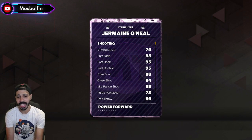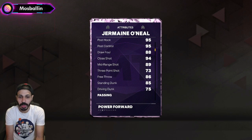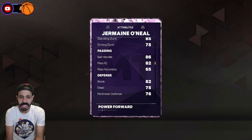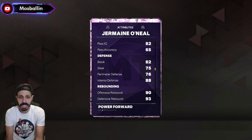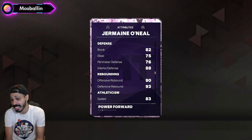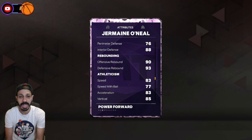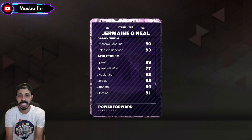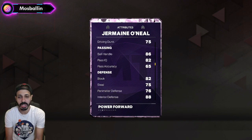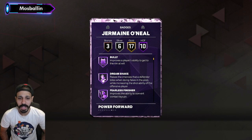This man is a beast. He's got an 89 mid-range, a 73 three-ball which can be boosted for sure, 75 driving dunk, standing dunks at 85, 86 ball handling. Look at the defense — 82 blocks, 75 steal, 76 perimeter, 88 interior. Interior is one of the hardest places to play defense right now, so getting a guy who can get stops is definitely big time. Offensive and defensive rebound both over 90. He's got an 83 speed for a big man, 77 speed with ball, and 76 lateral quickness, so he can really move for his size.